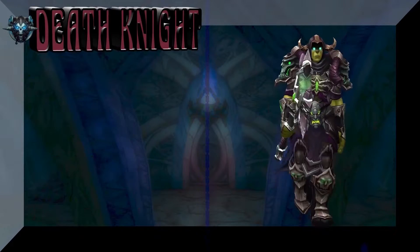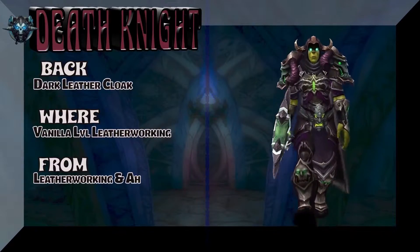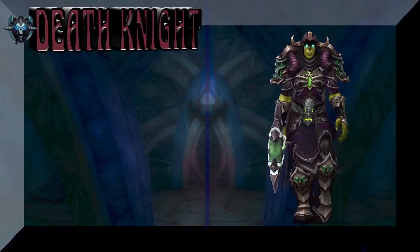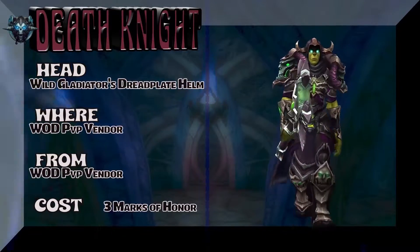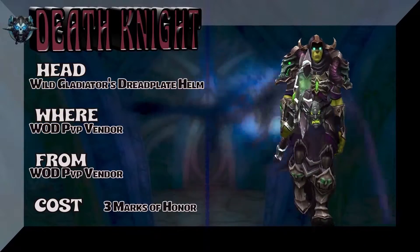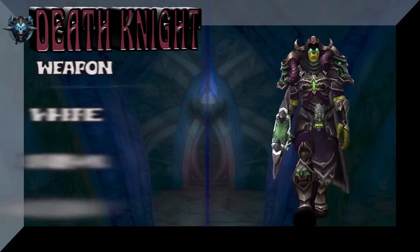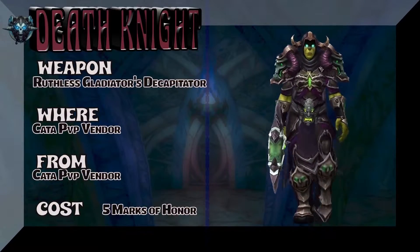And now we're going to move on to a Lady Orc. The back is Dark Leather Cloak — Vanilla level leatherworking or your local auction house for the purple cloak. You could use any purple cloak, or even something with a green and gray. Wild Gladiator's Dread Plate Helm — if you're a Warmonger you've got to be a Warmonger to get that helm. And the weapon is the Ruthless Gladiator's Decapitator — Stormwind or Orgrimmar, five marks of honor.